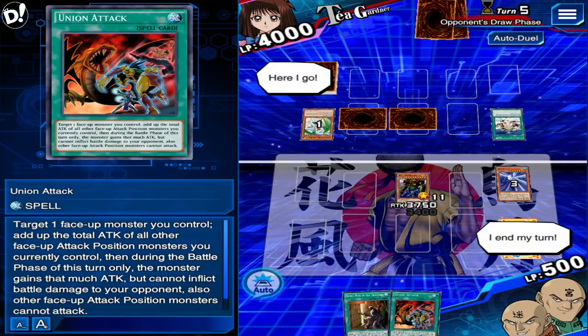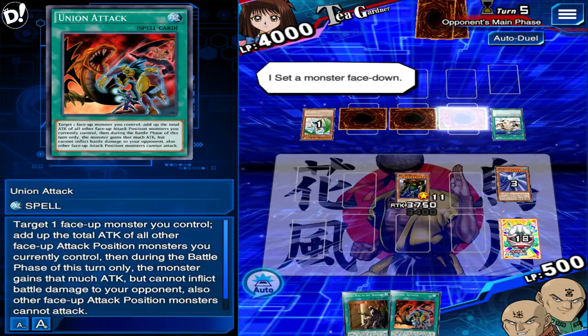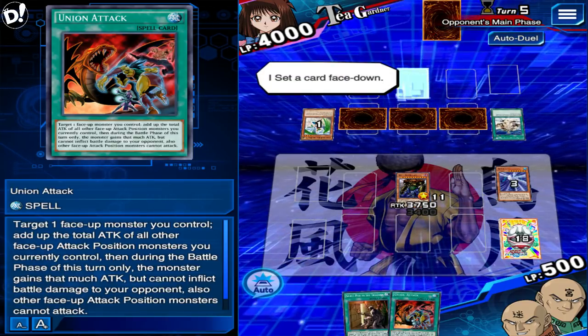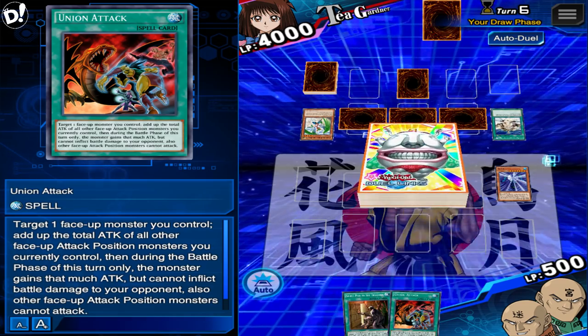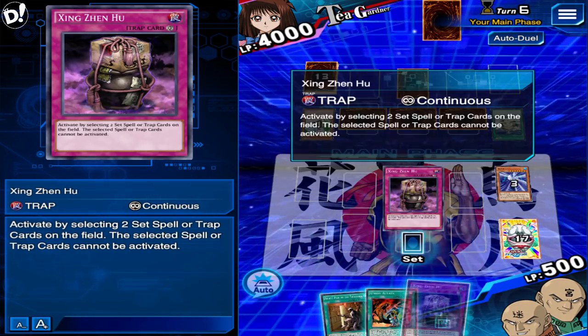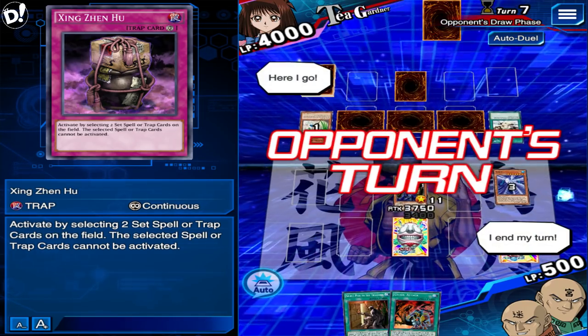Hopefully we can get to a Thunder Dragon and get through the deck a little quicker. The counter traps are down now — we gotta use Solemn Judgment. So when she sets a second, we can play the Solemn Judgment.